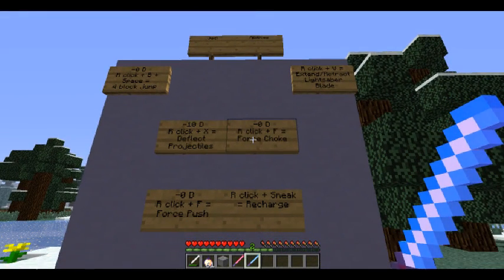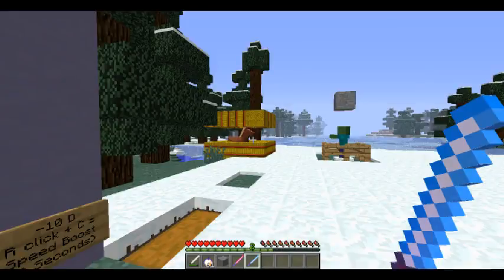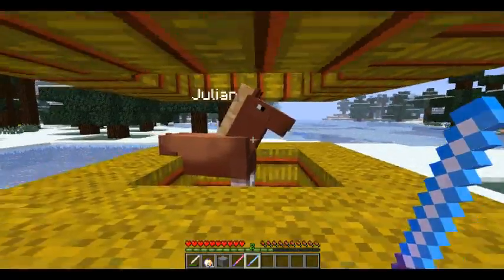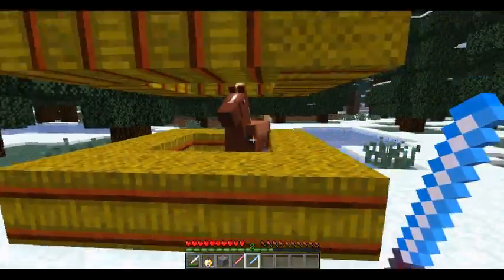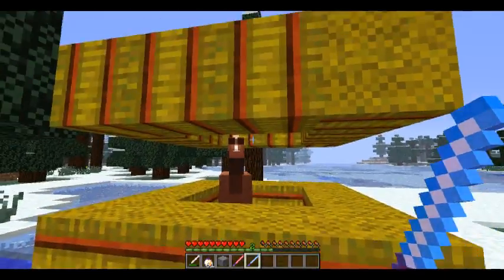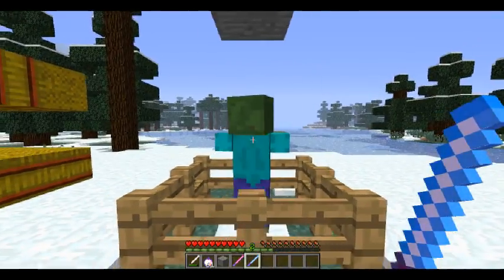Okay, this is with the red lightsaber. This has a kind of Force ability — right-click and F is supposed to do a Force choke. Can't do it on Julian here because he's really mean and jerkish. I'll test it on this zombie instead.